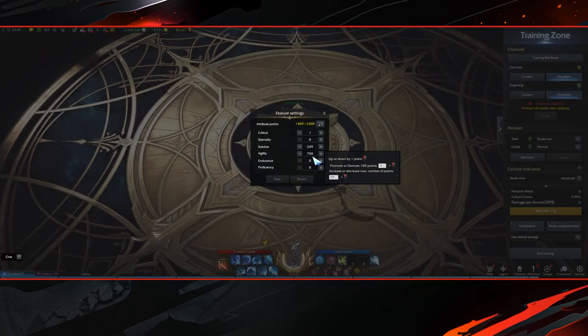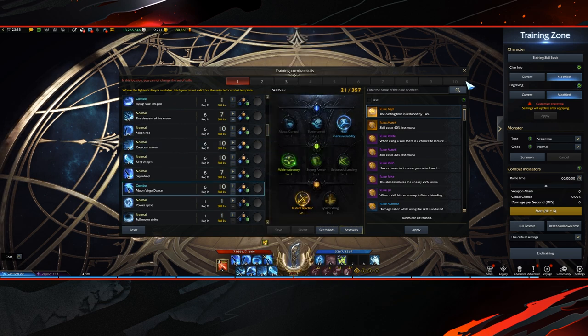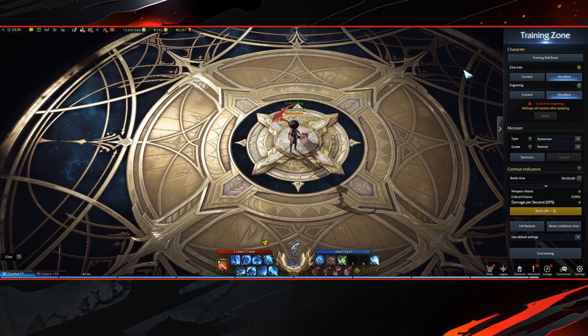For the stats you go the usual: 750 swiftness, 249 subdue, 1 crit. For the build, I have put the build in my description down below. I didn't want to show it all in the video in case there's a meta change in like 4 to 6 months from now. So even if you're watching this from a year from now, just go to the link in the description and you'll have the most up-to-date build.